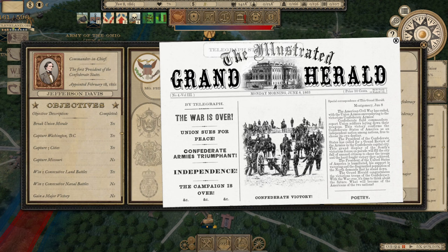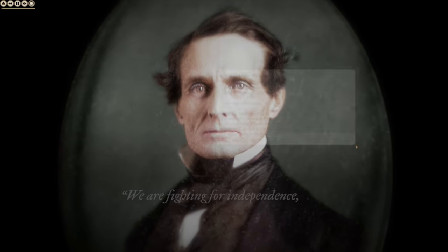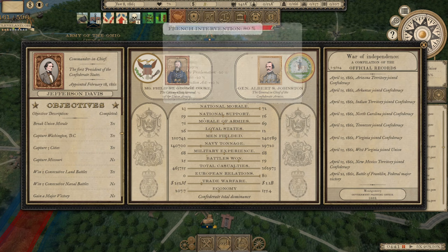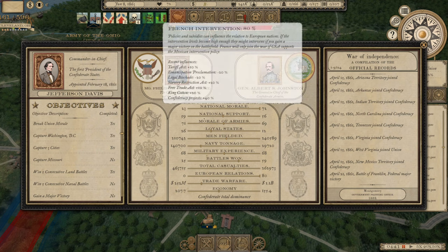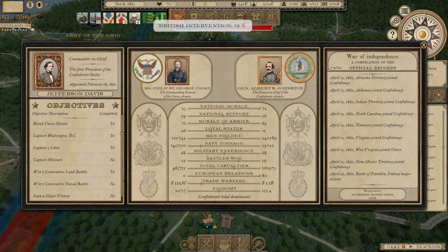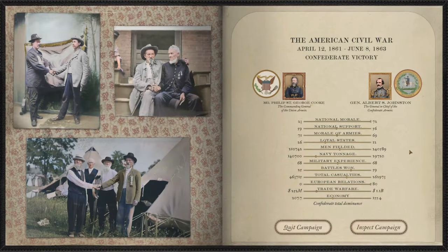Lovely! So here's what I want to do now in wrapping this up. We are fighting for independence — French intervention was at 80%, and we had never seen French intervention in the game. So there was a good chance that was going to happen had we not won the war when we did. It's too bad — I would have liked to have seen that unfold. So here we go — final numbers. How did he end up with only 210,000 men in the field? Look at those casualties.